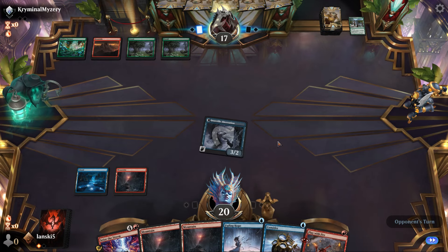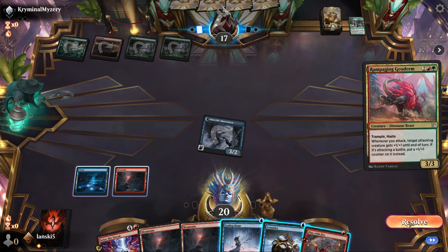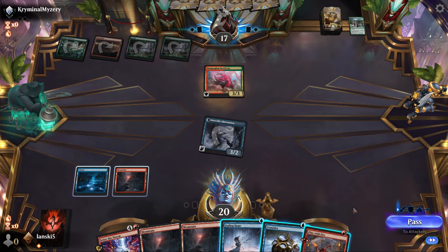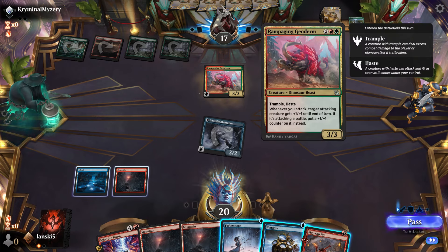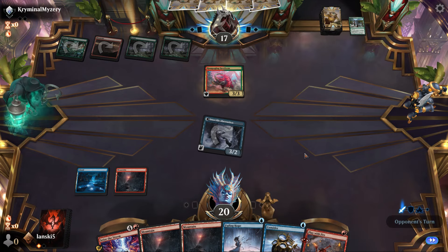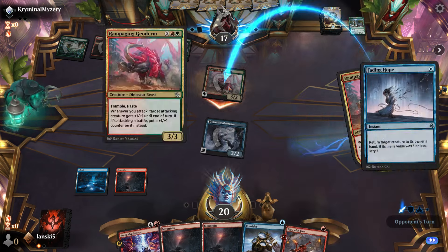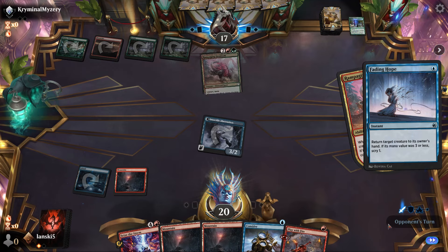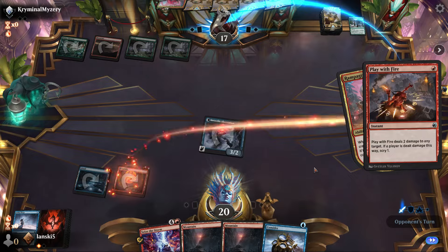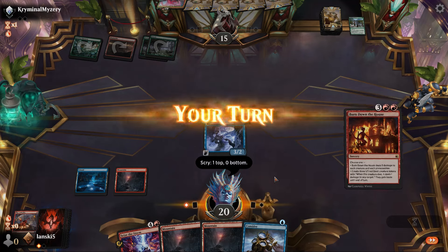We have either Fading Hope or Consider, plus Play with Fire. The opponent plays a creature with trample and haste — whenever it attacks, a target gets +1/+1. Let's use Fading Hope to send it back to their hand and deal two damage to the opponent, then scry one.